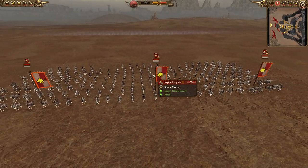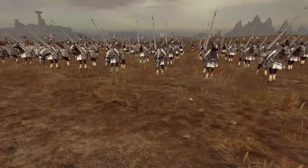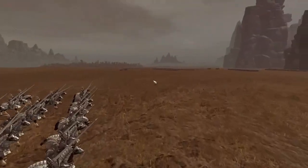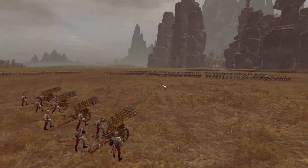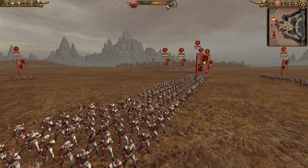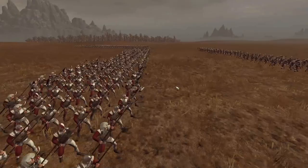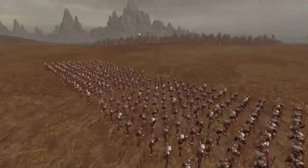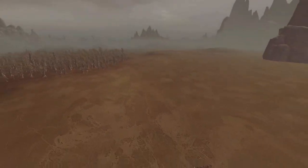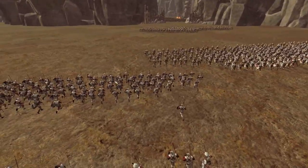Continuing down the ranks we have a Demigryph unit and three units of Reichsguard — well, empire knights. Not the most elite cavalry but empire knights are still pretty decent and will get the job done. There's another Hellstorm rocket battery — I think there are four Hellstorm rocket batteries in total, which is going to be pretty brutal for the defenders. The balance of power is definitely not in my favor. The other empire player also has a load of halberds and three units of empire spears guarding this flank.